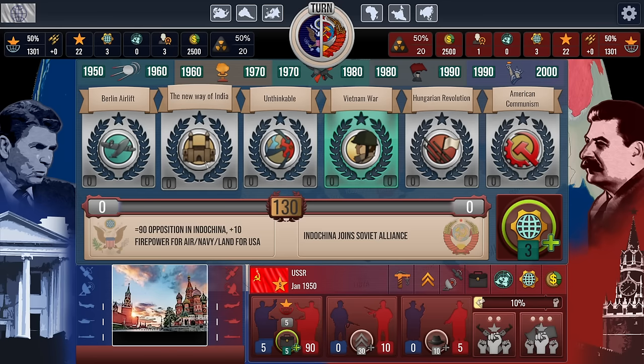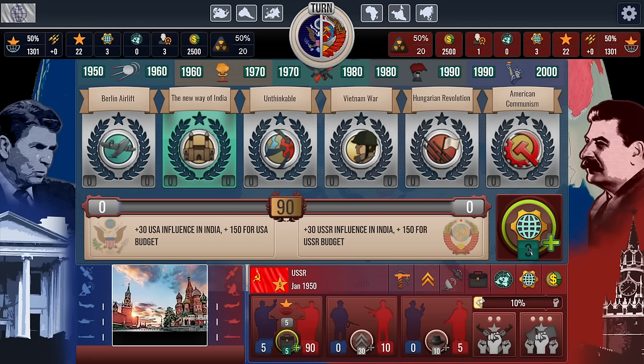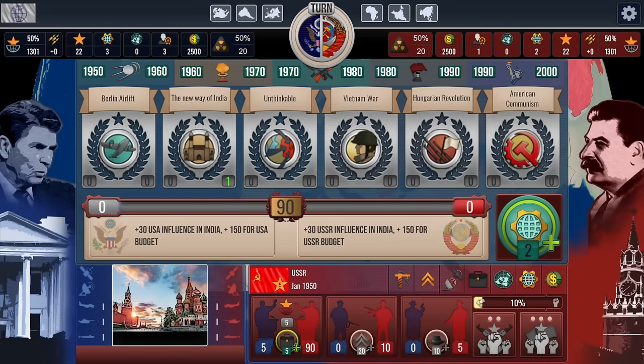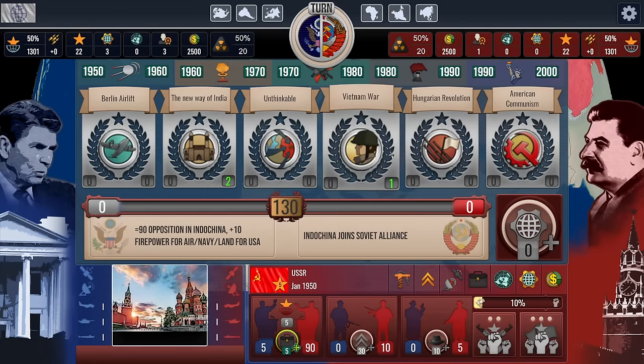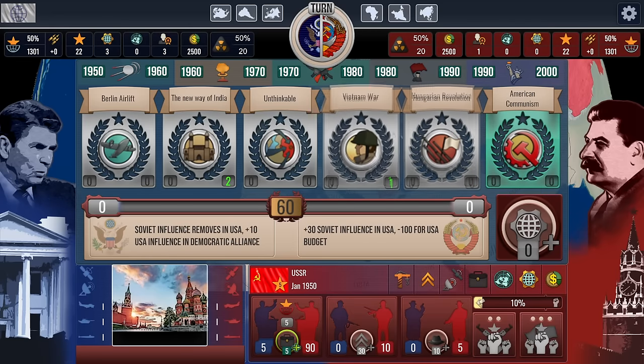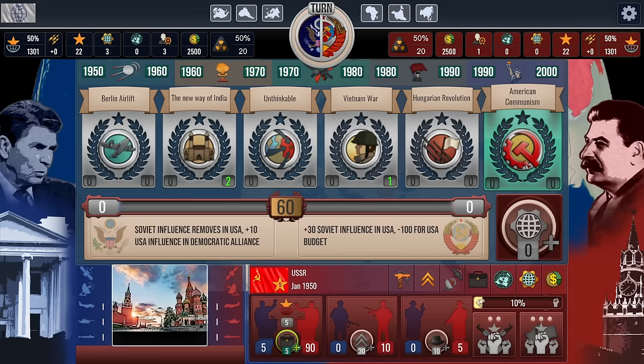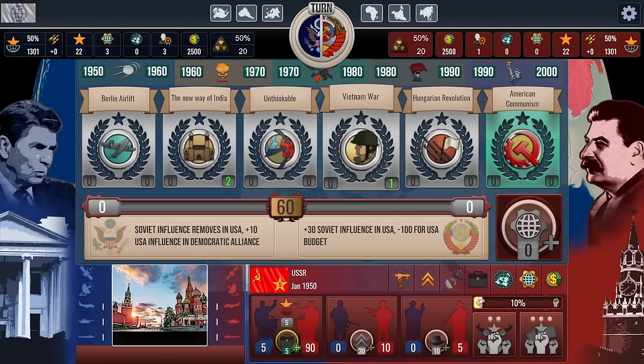The Vietnam War costs 130 global consequence points — it's kind of expensive. A New Wave of India is 90. I'm inclined to go with that. We've got plus three global consequence points to assign — I'll do two for New Wave of India and one for the Vietnam War. That's how we'll spend our three points. I feel like the Hungarian Revolution might be bad for us. If the US wins American Communism, it removes our influence there, but I don't think we're overthrowing the US government anytime soon.